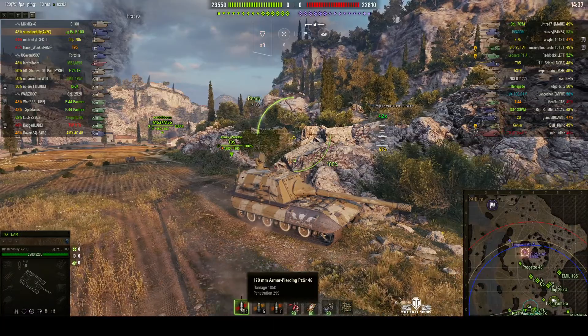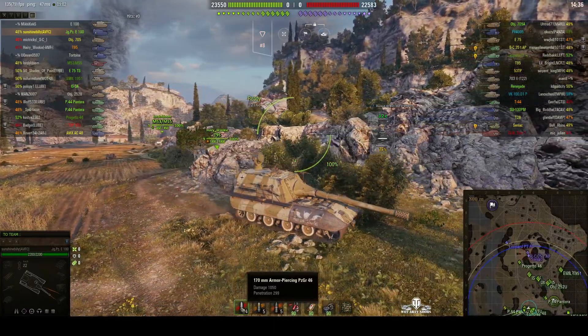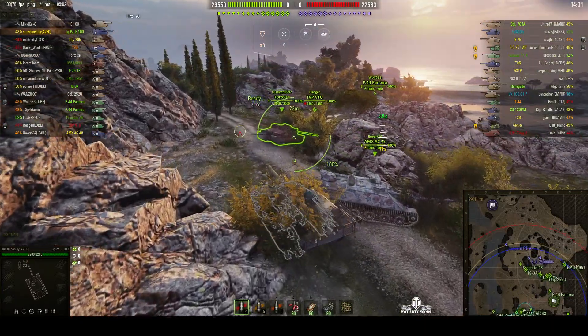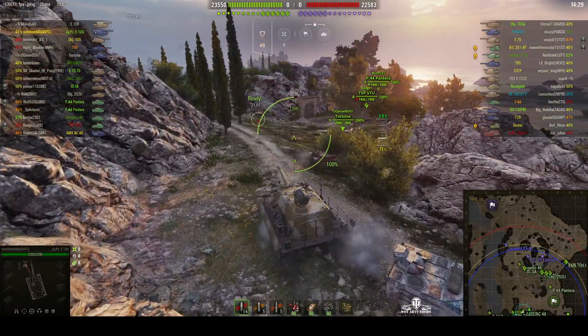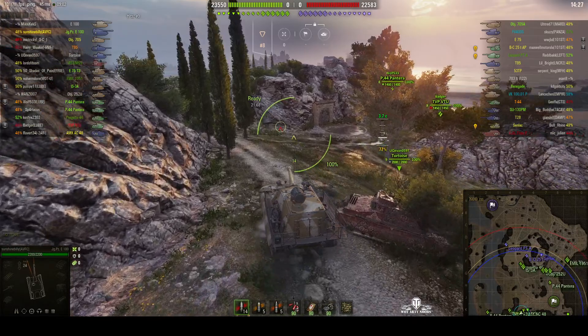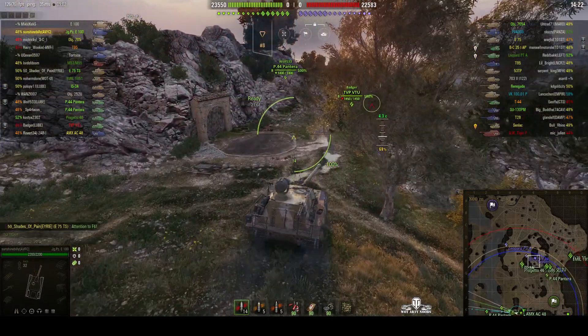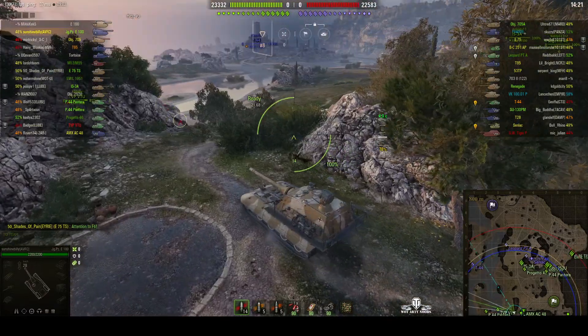And back in the artillery we've got the Lord of Doom — what a set of names! Well, Sunshine Billy is headed off towards the western side. Looks like he's going to cover this end. Tortoise. And it looks like the medium tanks are going to go out quickly and probably try and find the enemy.